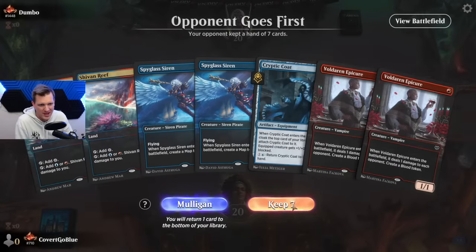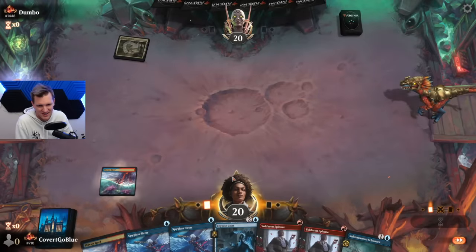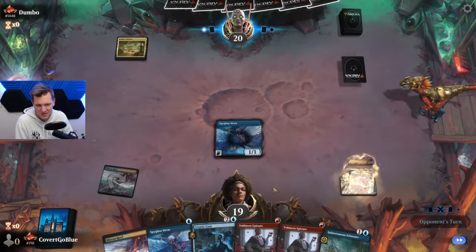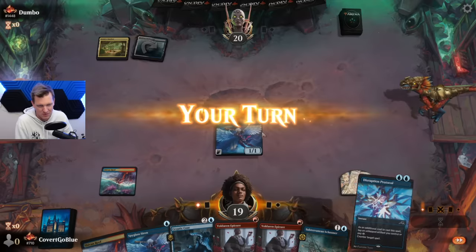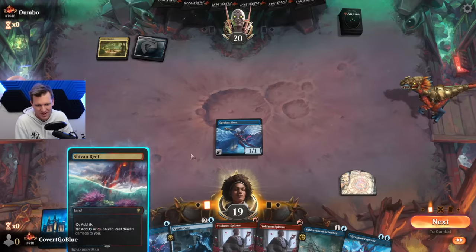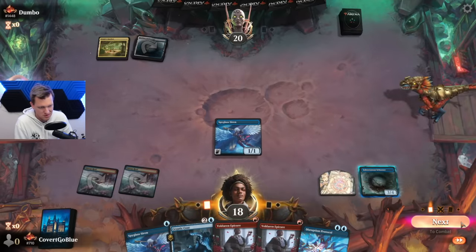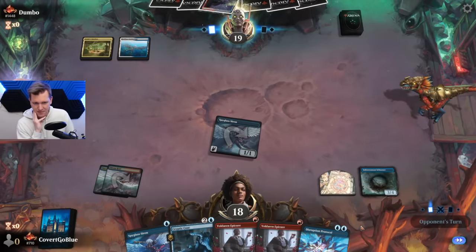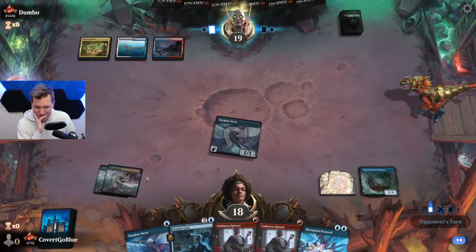Opponent goes first. We have an all pain-land hand — we can cast every spell in it, but it could definitely be a disaster against Mono Red. It's not Mono Red — that's a Mirrex Garden. If it's the ramp deck, we need Protocols. Disruption Protocol will be the most important thing, and we draw one. They also play a blue-white creature land. Schooner Schooner. I would like lands that don't hurt me.